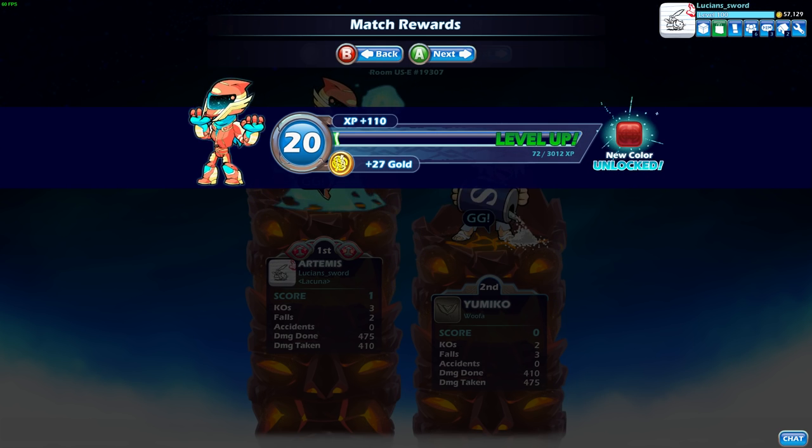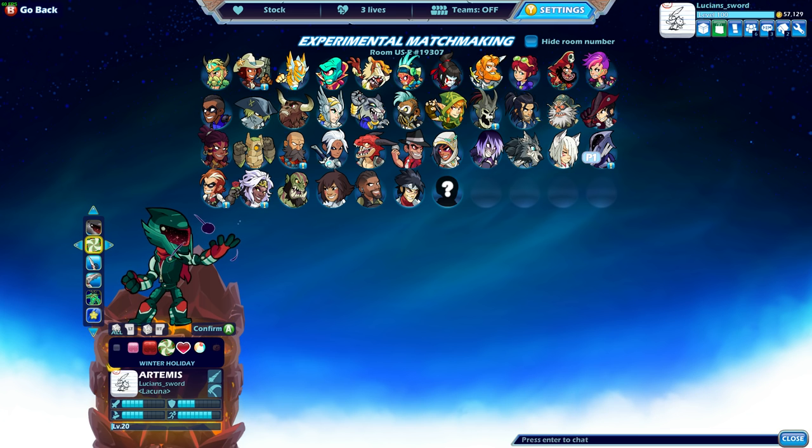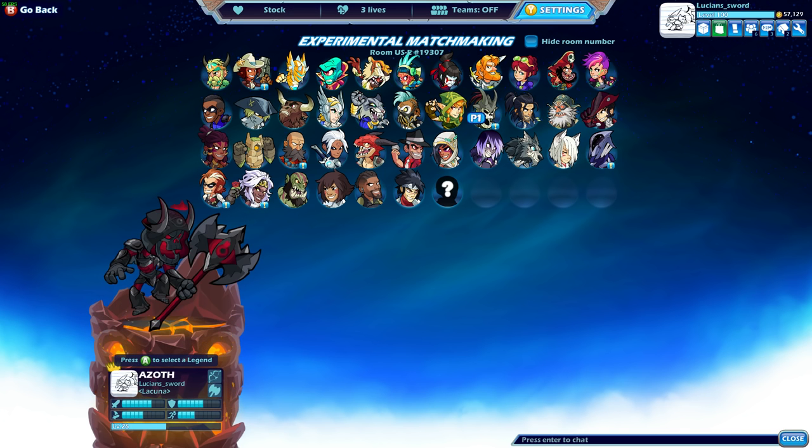Yay! Level 20 Artemis! Let's see what that red looks like. The pink actually looks pretty good. I wish they would have made the colors a little bit different on the visor, but that's alright. I've never had red Artemis before. I'm going to go ahead and look at all my skins. Would have liked to see more than just dark red and light red, instead of just all red, but it's alright.